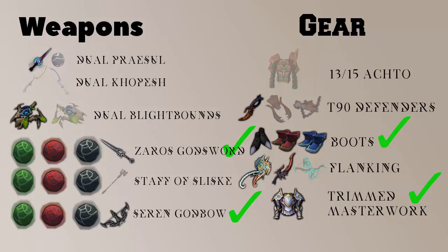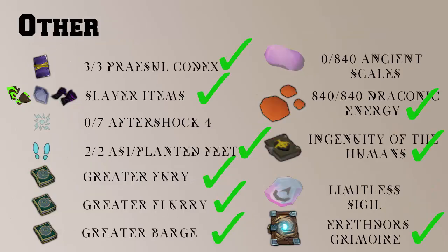Hello and welcome back to another best in slot gear series. This is episode 6 and let's jump straight in. This is what we have at the end of the last episode and everything we've got left to go for. This page is almost finished, so not much left on here — mainly the limitless sigil — so hopefully we get it in this episode.